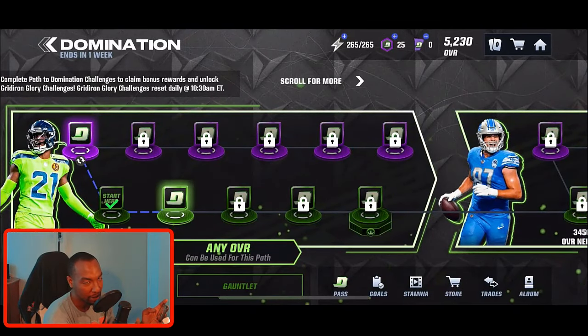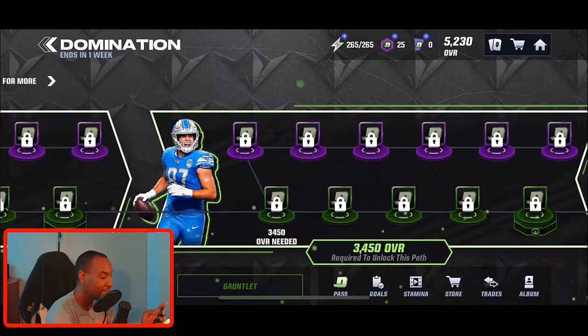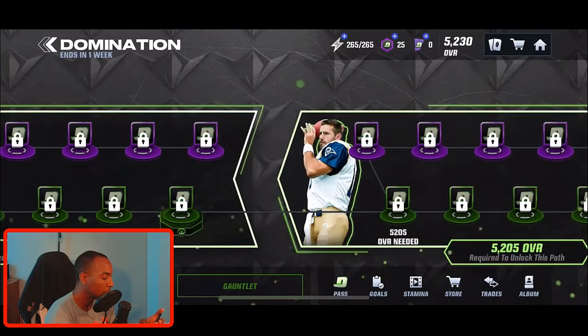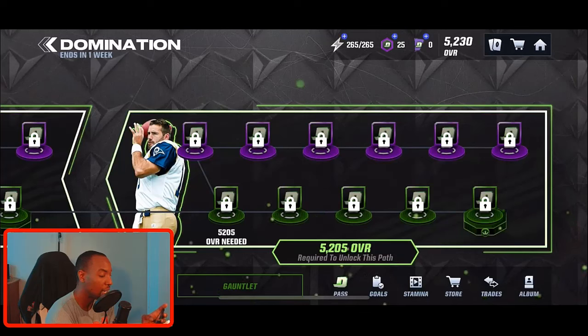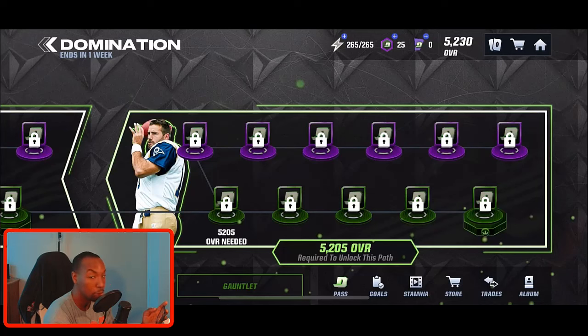The bottom section requires no program stamina — you get 25 tokens from completing these bottom events. The last event gives you an uncommon Domination player. You don't need a specific team power to complete this first section. The second section requires you to play through the first section first. The Journey goes all the way up to a 5205 team power requirement — we're currently at 5230, so we can play all of these events.